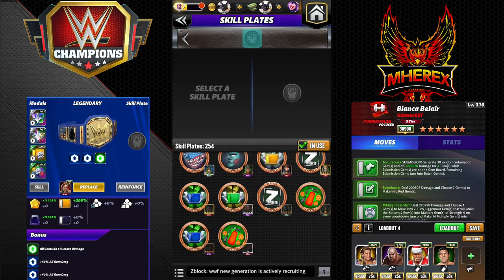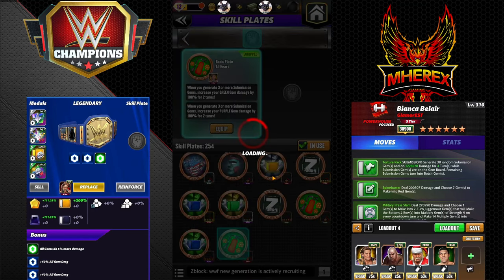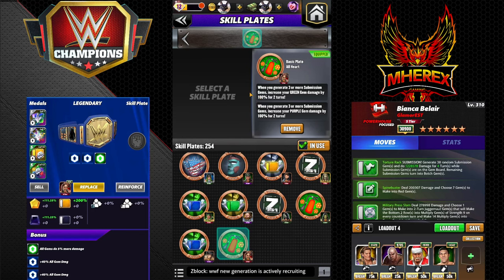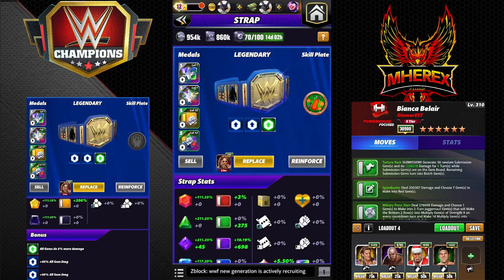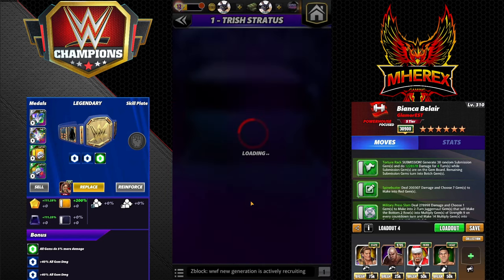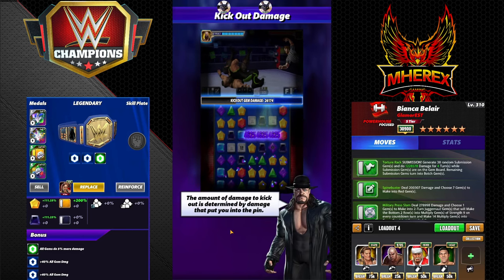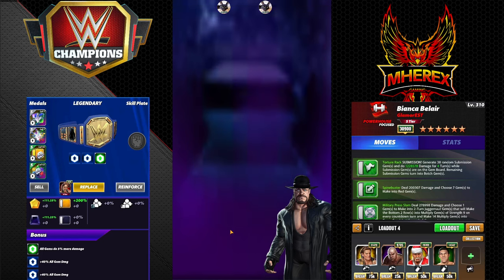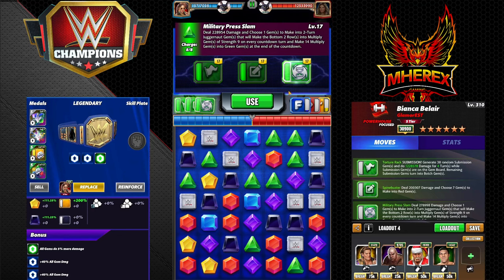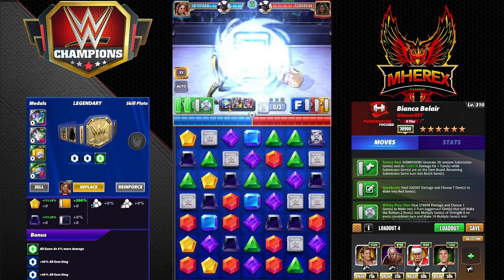All Heart — whenever you do a sub, 100% more green or purple gem damage for two turns. And she does a sub, so this synergizes very well.